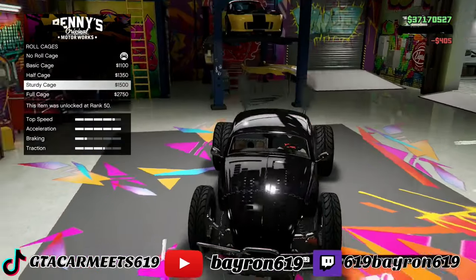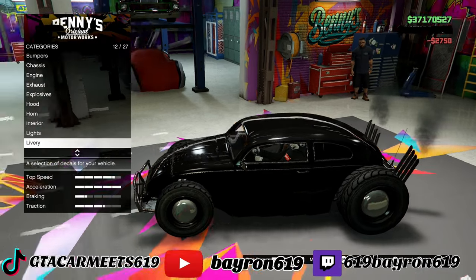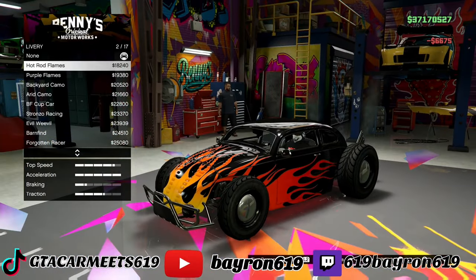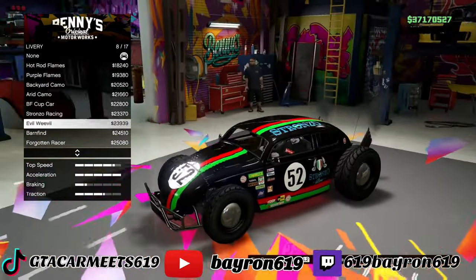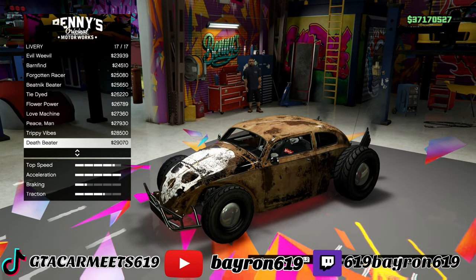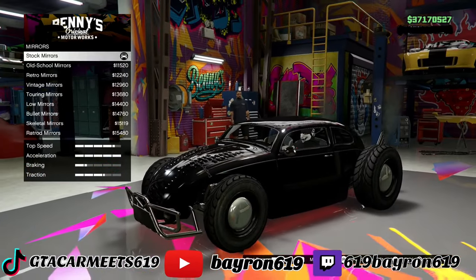The roll cage — let's see if there's anything new with the roll cages. Nope. Lights — I need that neon kit on this. Livery — military one, that was pretty cool. Rusty one. That's a lot of livery — 17. This looks nice for off-roading, there's a little livery right here. Might stop. No livery. The mirrors.